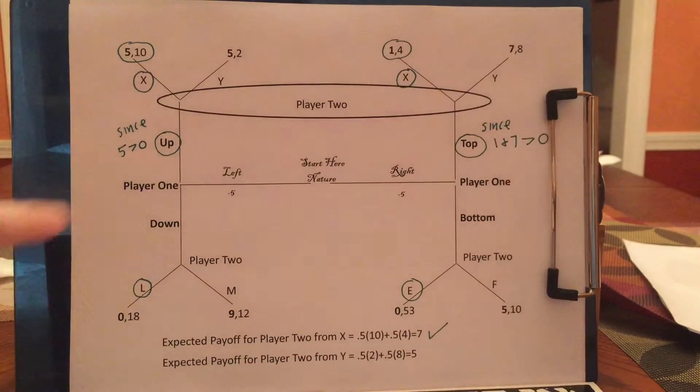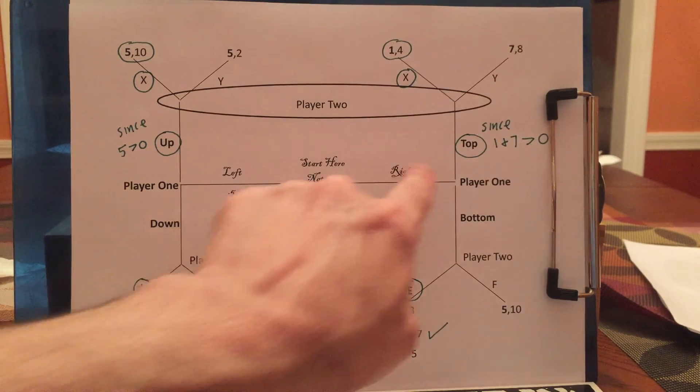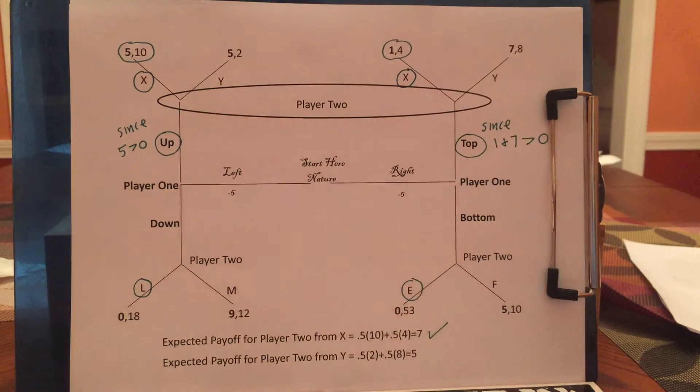Player 1 will take that into account. So player 1, if nature makes him a lefty, will say down leads to 0. And player 1, if nature makes him a righty, will say bottom leads to 0 as well.